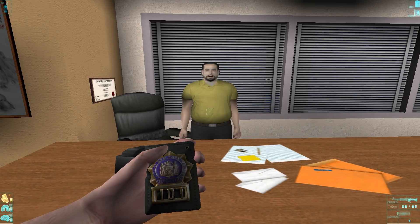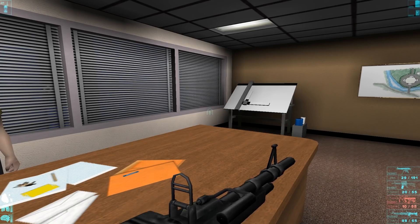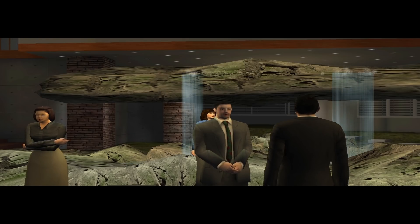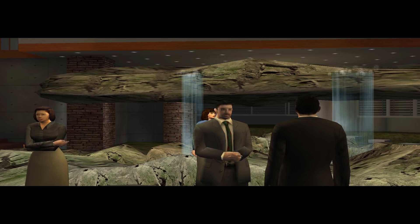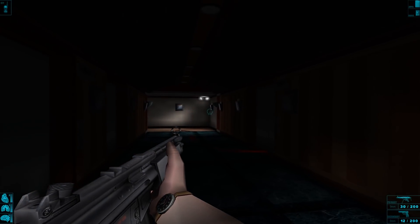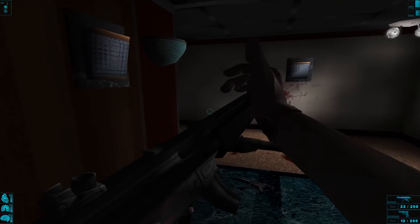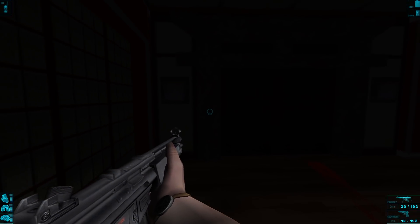Die Hard Nakatomi Plaza is supposed to be a video game adaption of the first Die Hard film. The story goes that NYPD detective John McClane travels to Los Angeles to reunite with his family. While attending a Christmas party hosted by his wife's employer at Nakatomi Plaza, terrorists seize the building and take everyone except John hostage. He makes it his mission to stop the terrorists and save the hostages and his wife. The game adds content that was not seen in the film, including new areas, characters, and additional terrorists. I'm fine with the changes and I don't mind the developer's attempt to expand on what was seen in the film — this is a video game after all.